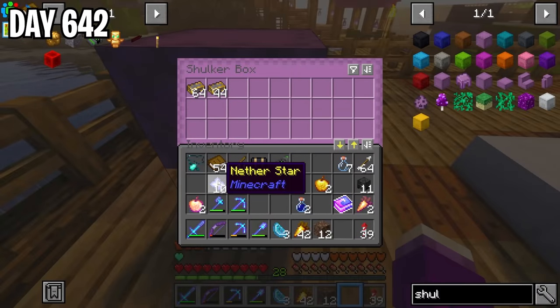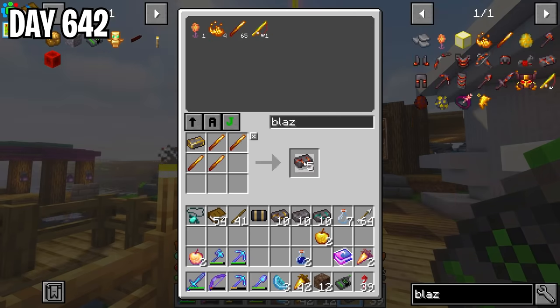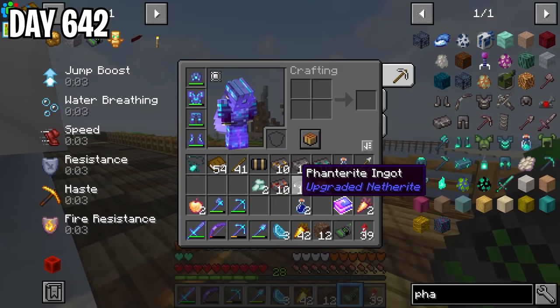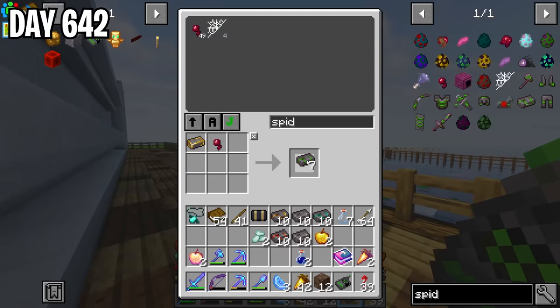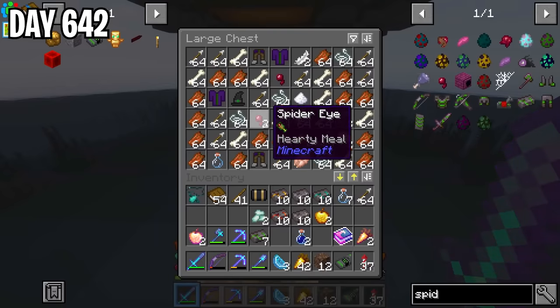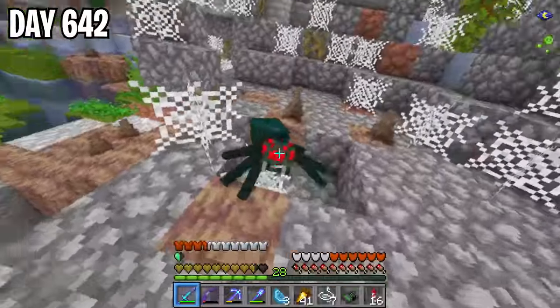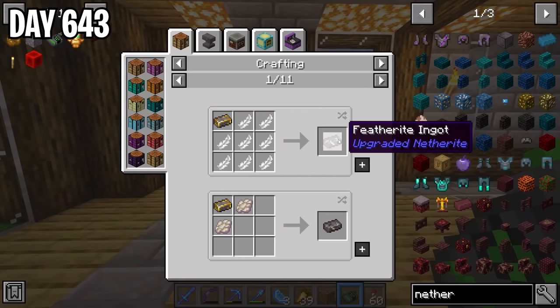Since I already had wither skulls, I made 10 witherite ingots. Next I made 10 goldorite ingots — just gold and netherite — 10 enderite ingots with no problem because of my enderman farm, 10 blazerite with blaze rods, and 10 phantorite, which I barely had enough phantom membranes for. With that, I had five out of eight of the special netherite types. Next I wanted to make spiderite ingots using spider eyes, but I only had enough for seven. I headed to my mob farm and then hunted spiders at night, farming a spider cave until I had enough for two more spiderite ingots. The final ingots I needed were featherite and prismarite.